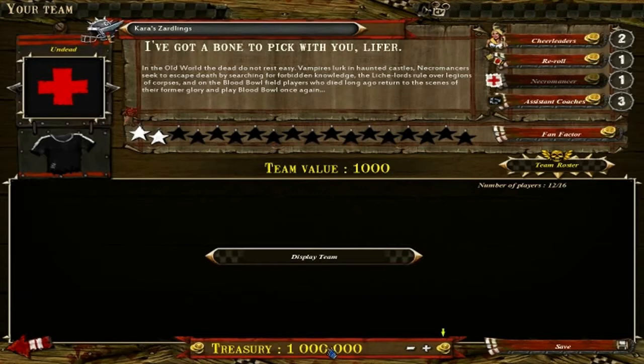That's if you're playing a tournament with a bunch of people and somebody's watching over it — they can change that. Either way, we'll leave it there. Now you have cheerleaders, re-rolls, apothecaries, assists, coaches, fan factor, and all that lucky jazz.